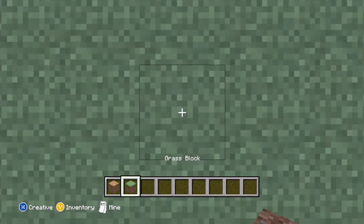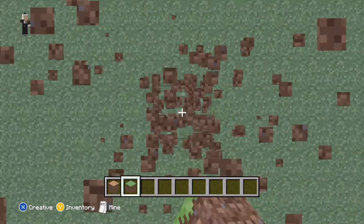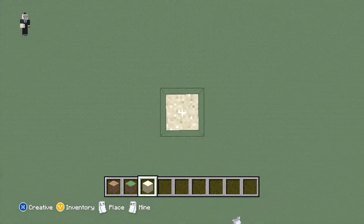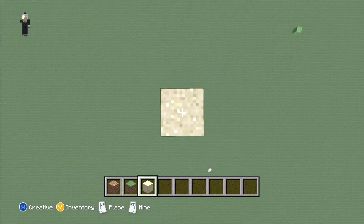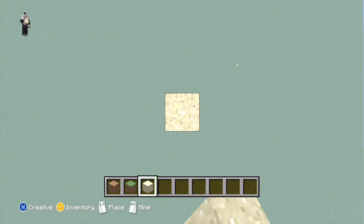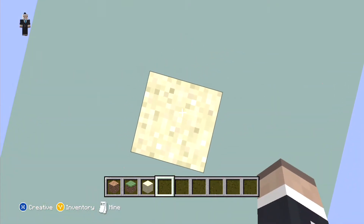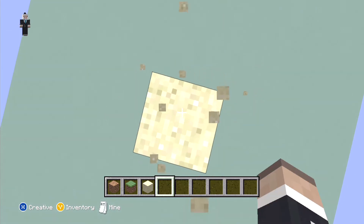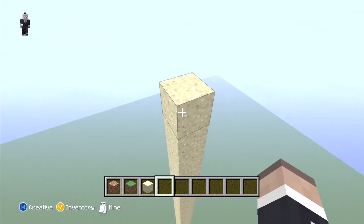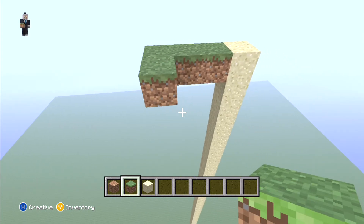First of all, you want to get sand — not a grass block, but sand. Go all the way up until it literally just doesn't let you go up anymore, and then from here you're going to want to go 14 down: 1, 2, 3, 4, 5, 6, 7, 8, 9, 10, 11, 12, 13, 14. Then you want to go 3 blocks this way, and 3 blocks this way, like that.